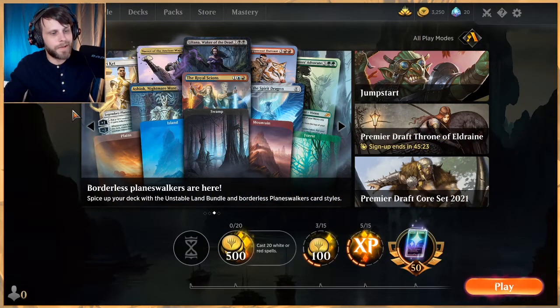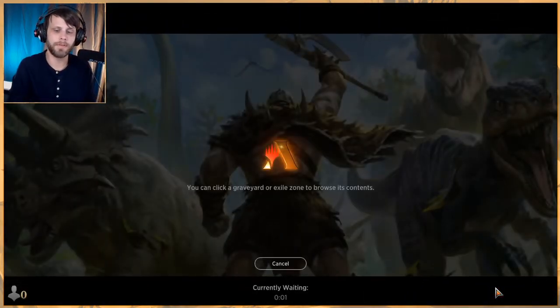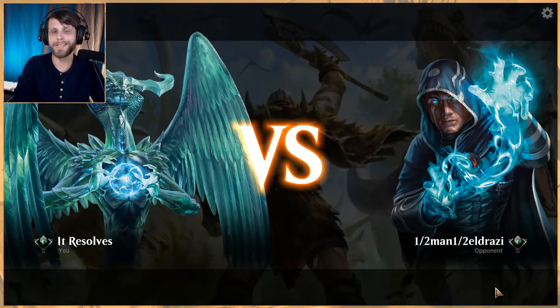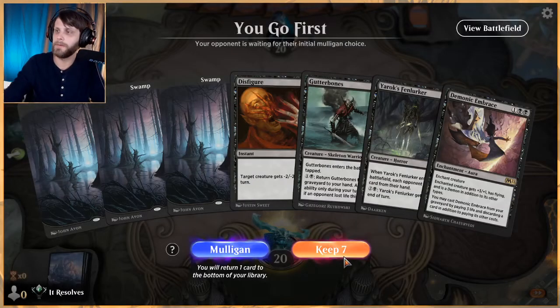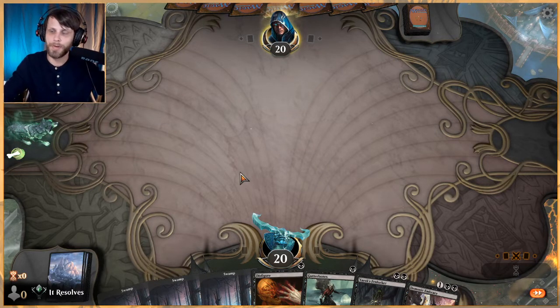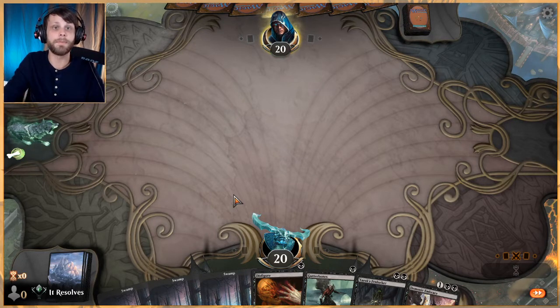Welcome to part two of this mono-black discard list. If you didn't check out video one, please make sure to do so. We are two and one with this deck so far and it has some awesome plays. We're really enjoying it. We talked a lot in the last episode about things coming down the pipeline. Check out that video one, check out the deck list, and see what you think. Three more games coming at you, and then of course we will summarize the deck at the very end.